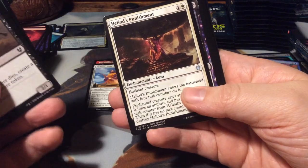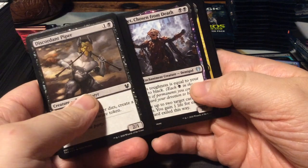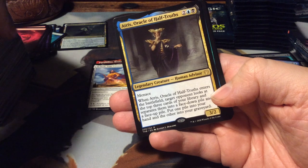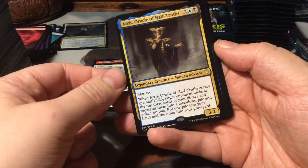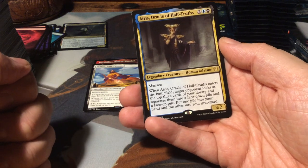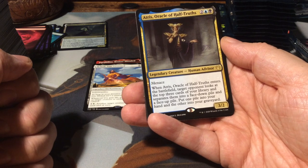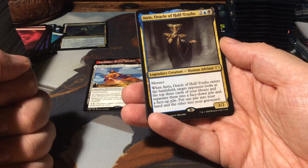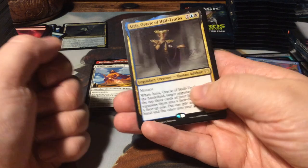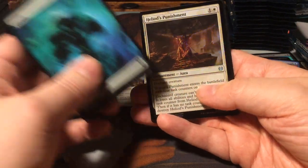Nessian Wanderer. Heliod's Punishment. Timaret, Chosen from Death. And as a rare, we have Atris, Oracle of Half-Truths - aren't all oracles half-truths? It's a 4-mana 3/2 Menace. When it enters the battlefield, target opponent looks at the top 3 cards of your library and separates them into a face-down pile and a face-up pile. Put one pile into your hand and the other into your graveyard. Pretty interesting! Forest and a foil Heliod's Punishment.